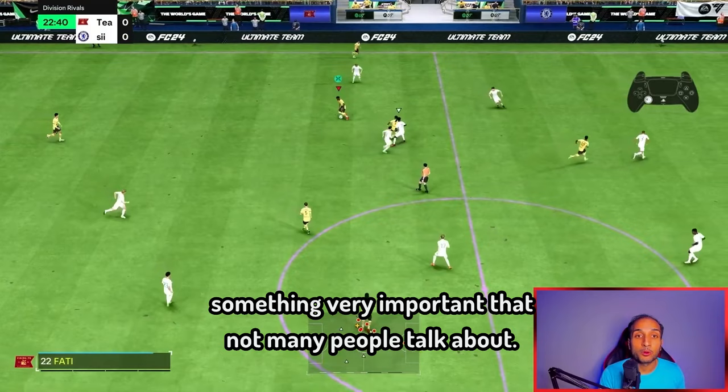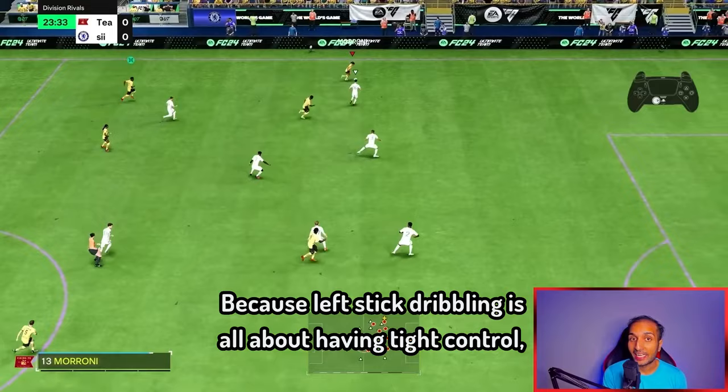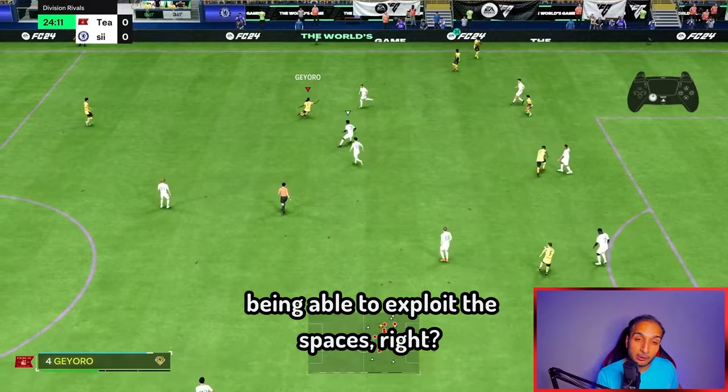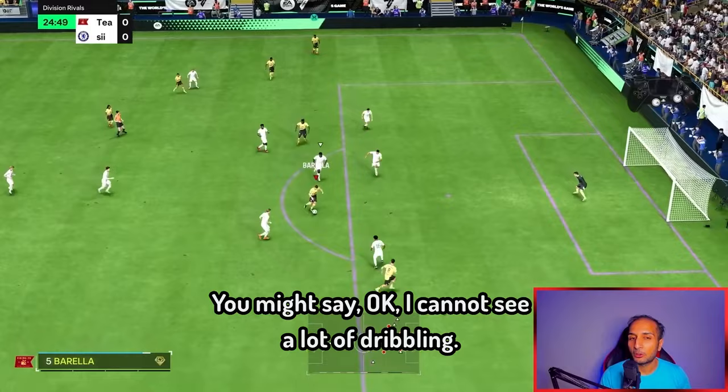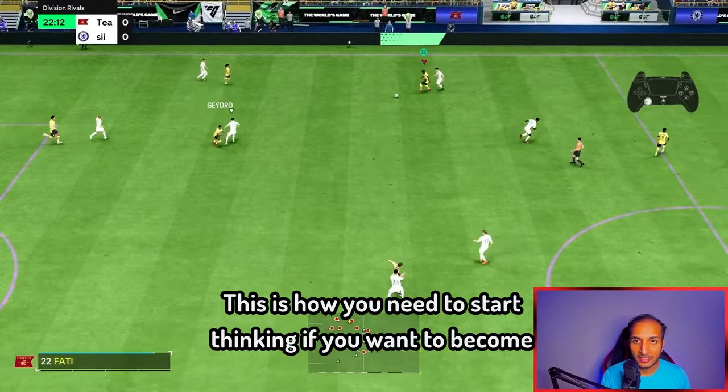Before the third trick, here is something very important that not many people talk about. When we are left stick dribbling, the goal is not necessarily to beat players like Lionel Messi. Left stick dribbling is all about having tight control and being able to exploit spaces. On your screen you can see this build-up phase — you might think there is not a lot of dribbling, but this chance was created because of left stick dribbling. This is how you need to start thinking if you want to become a better dribbler.